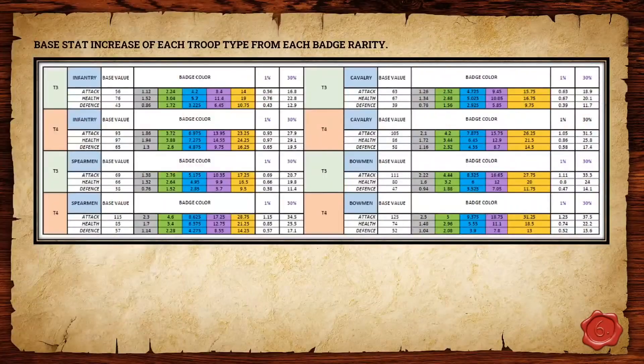The investment explanation: you've got a few different options. You obviously start at common, uncommon, rare, epic, and legendary. Each of those gives a percentage increase to the base stat of the troop it's in relation to. Something I think people may not look at enough when deciding what badges to use and which to push is which is actually going to give you the greatest base stat increase.